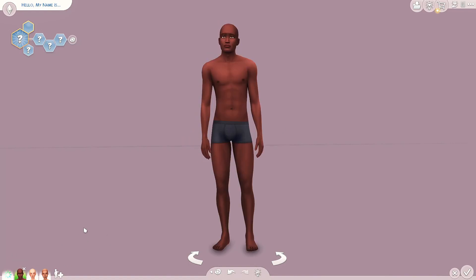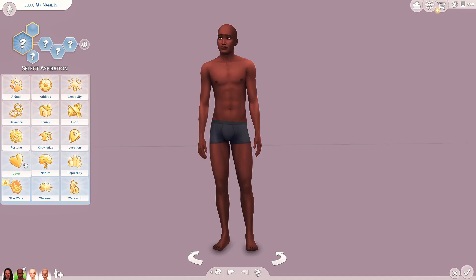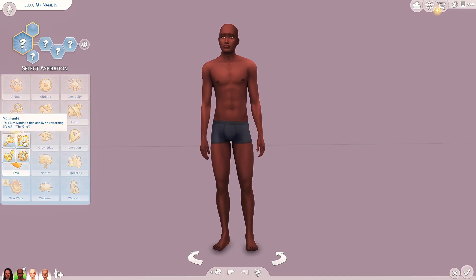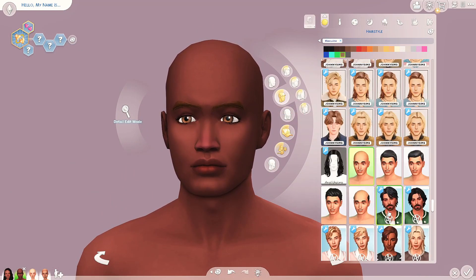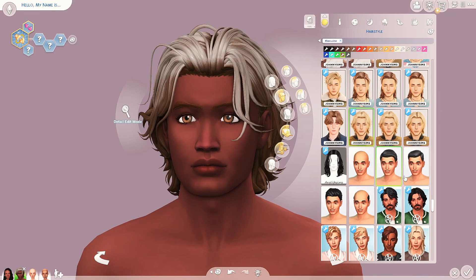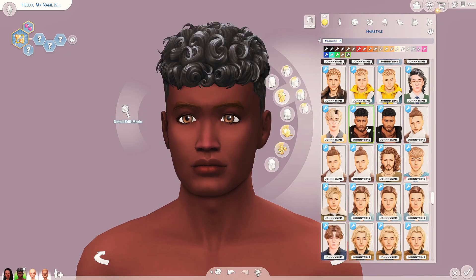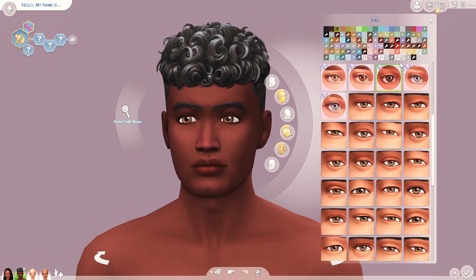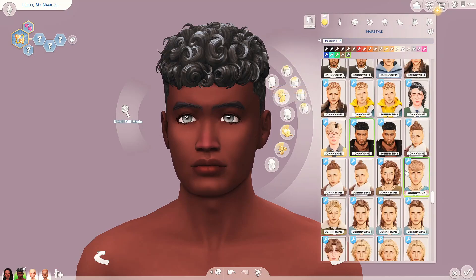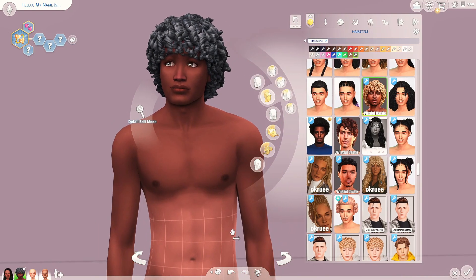Next up we have the only male sim I'm doing in this video - I'm trying to branch out and do some male sims. This is going to be our soulmate sim. He is actually really cute already and I think we're just going to make him a sweet guy. We're going to make him a premature grayer, so he's going to have salt and pepper hair because I think it's cute. He also needs custom eyes.